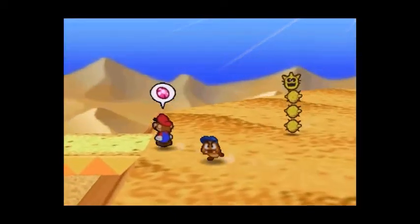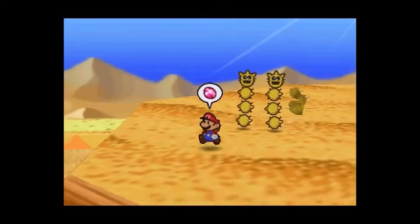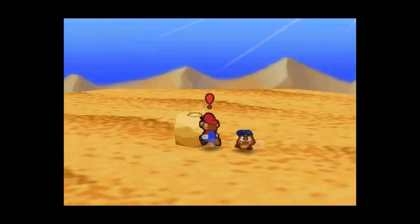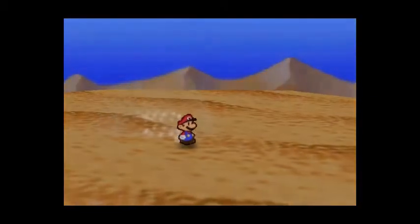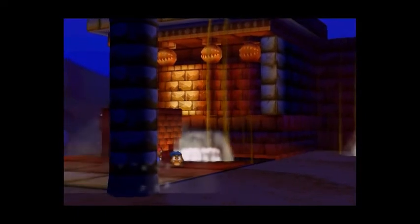We are so close to Dry Dry Ruins. I think this is the screen — there it is. Use the Pulse Stone on this rock. Oh no, something happens — something is rising out of the ground. Dry Dry Ruins has come out of the ground!